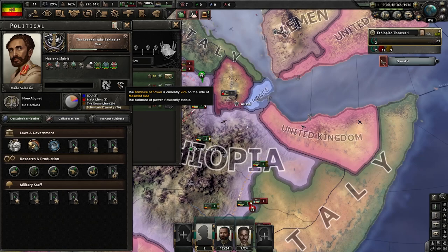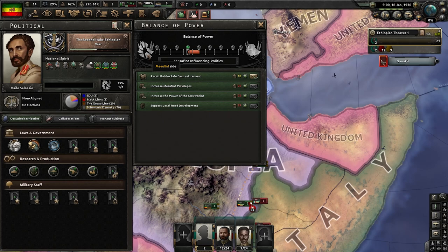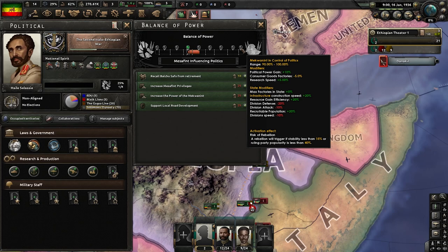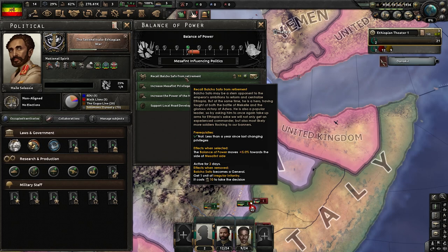Another neat little feature is the balance of power for Ethiopia. If you go non-aligned or stick with the usual path, there is a balance of power between the Mesafint - decentralized government - and Mequanint - centralized control. Personally, I want to go centralized. It makes our armies a little less great, but it's so much better for industry. But for now we need the army bonuses, so I'll stick with Mesafint influence. And if I see a free unit like here, I'll take it for 10 political power. We get an irregular infantry and the balance of power moves a little to the decentralized.